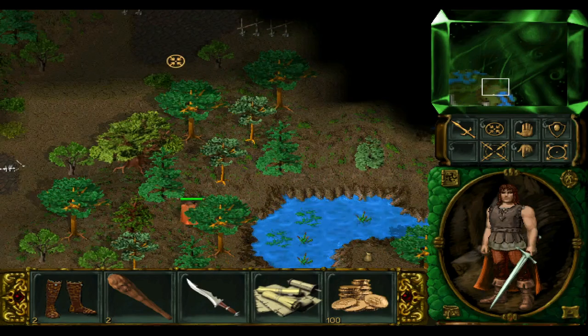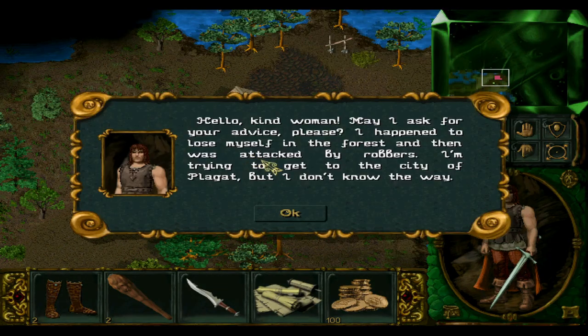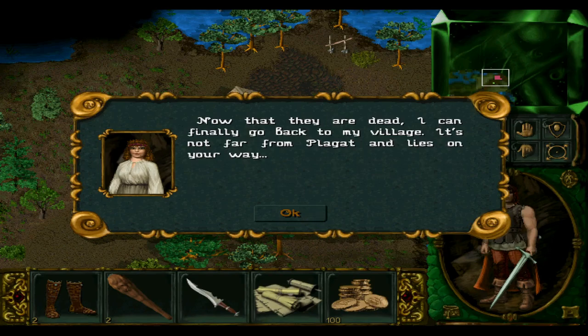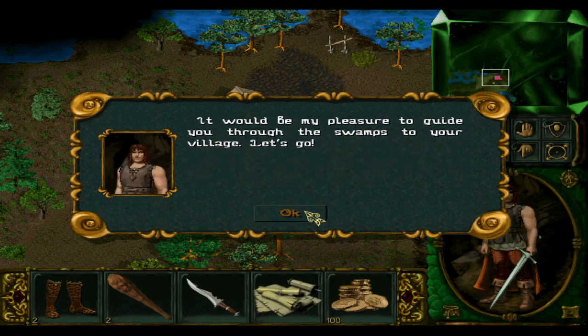Let's follow the road — I believe there's a house here. Hello, canny woman. May I ask for your advice? I happened to lose myself in the forest and was attacked by robbers. I'm trying to get to the city of Plagat. The bandits that attacked you used to live in this house — they forced me to serve as their witch. Now that they are dead, I can finally go back to my village. It's not far from Plagat. All I know is that the path through the swamps is long and dangerous. It would be my pleasure to guide you through the swamps to your village. Let's go.